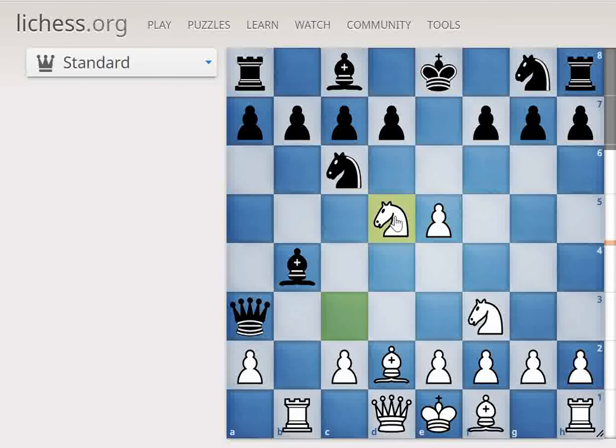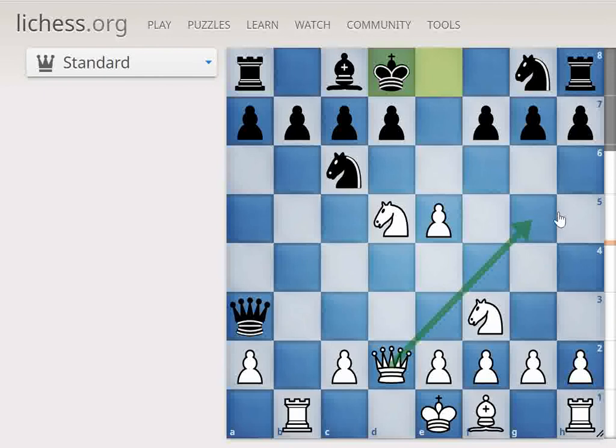Now after Knight D5, Bishop takes on D2. We take it, no problem. Now the King comes to D8. This move means the King can't castle, and it also opens up some nasty checks. Why was this move played? To prevent the fork so that the King was not forked with the Rook.